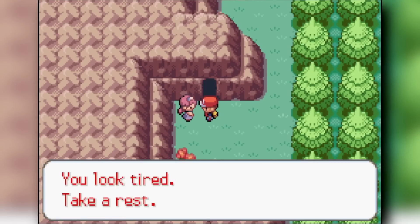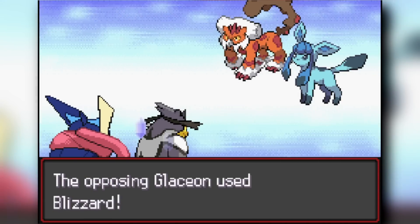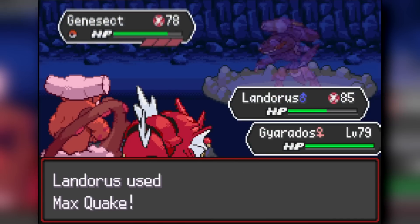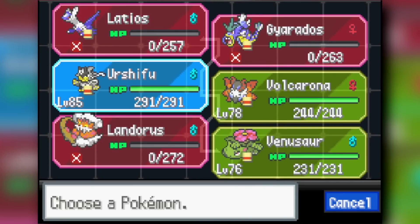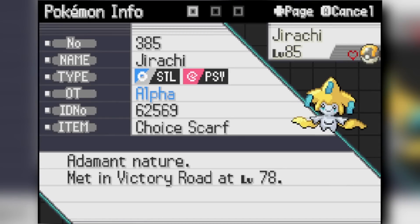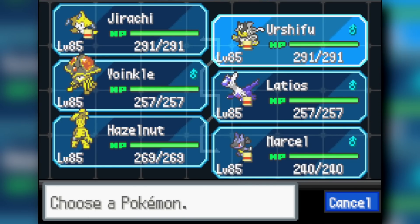My final team was: Jirachi, Toadscruel, Urshifu (with Choice Scarf), Latios, Mega Lucario (with swappable Mega Stone between Latios and Lucario), and Gholdengo. Against Lorelei, Jirachi outsped Glaceon under Slush Rush with Iron Head, and Choice Scarf Urshifu's Surging Strike always crits — knocking out Tapu Fini and Glaceon in the same turn. Her Landorus used U-turn into Chien-Pao, which took a Surging Strike.